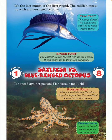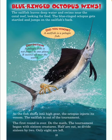Poison fact: many scientists say the blue-ringed octopus has the deadliest venom in all the oceans. Definition: venom is liquid poison injected by an animal. Blue-ringed octopus wins. The sailfish leaves deep water and swims near the coral reef looking for food. The blue-ringed octopus gets startled and jumps on the sailfish's back. As the fish shifts into high gear, the octopus injects its venom. The sailfish is out of the tournament.